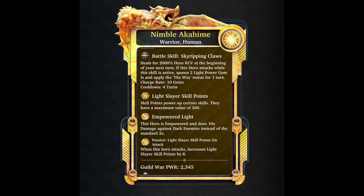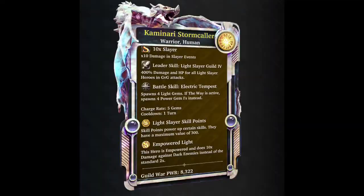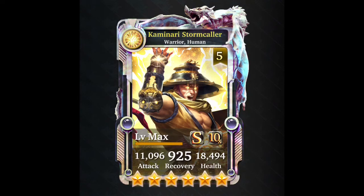The deck itself is a three-turn deck comparing to other decks out there. I'm not going to use this deck - if I could even craft it, I wouldn't. My deck is a two-turn deck and I think it's much quicker. The event card is a less powerful copy of the master collection card - it will spawn four light gems and if the Way is active it will spawn four power gems. It doesn't have a passive, and it's a warrior with high health but not high damage output.